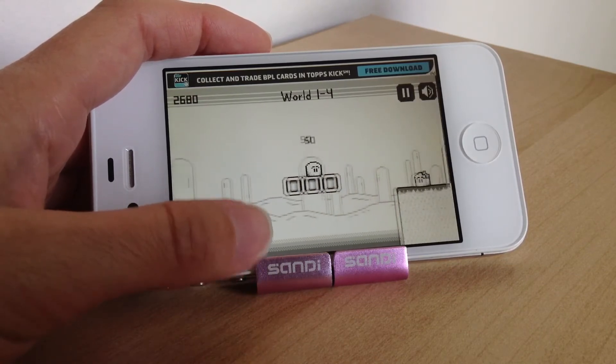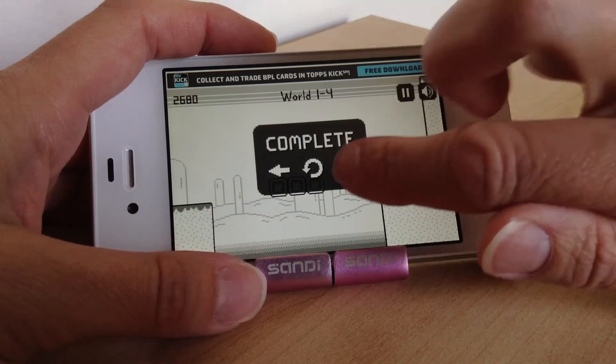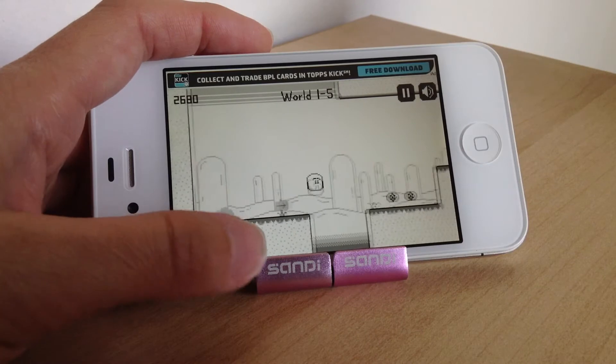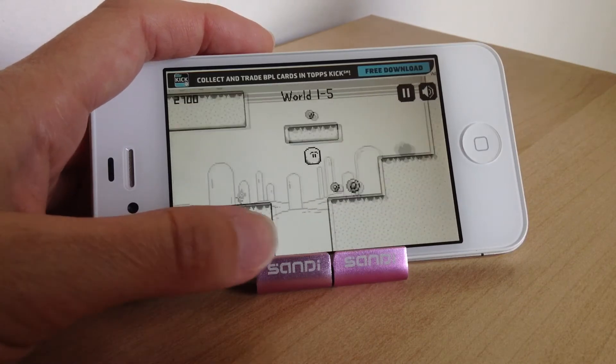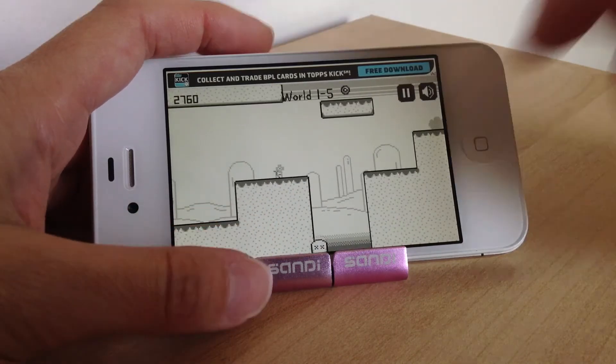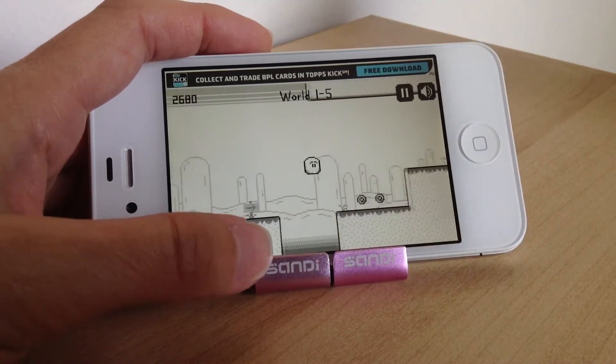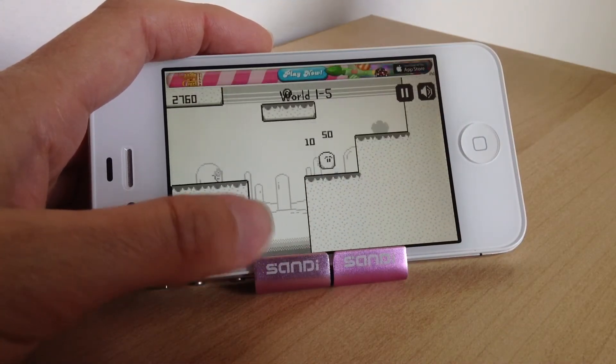There'll also be spikes, and further on the levels will also have enemies as well that you've got to avoid. You work your way through all the different levels trying to find Jill, and sometimes it does get quite hard because she's hiding in different places. It might feel like going back on yourself to collect all those points.